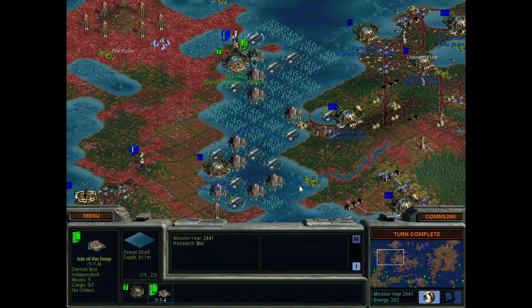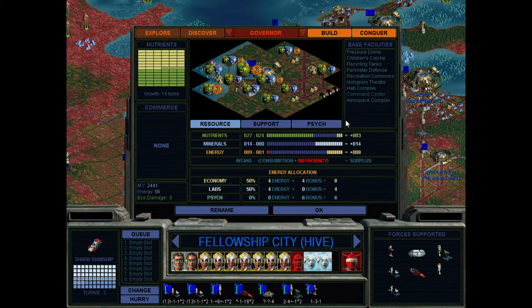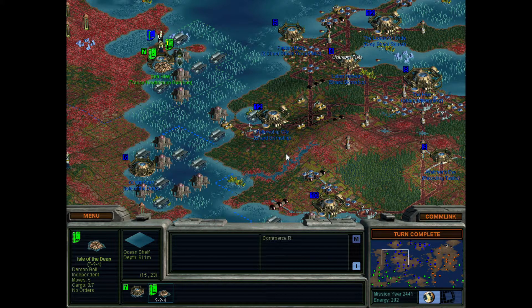It's not really all that well defended. Got a Skim Ship. Is this an ocean tile? He's suffered quite a bit — he's got a pressure dome here so it doesn't matter that much, but he's got a lot of troops in here including a planet buster.